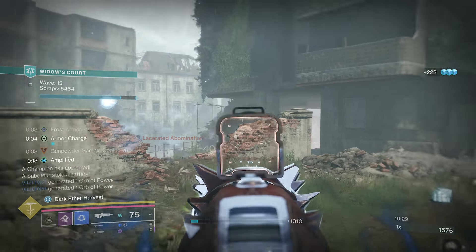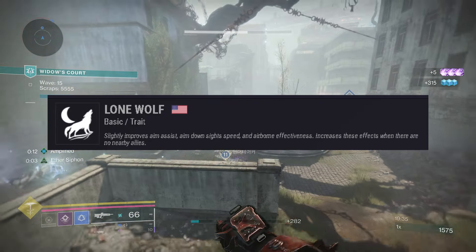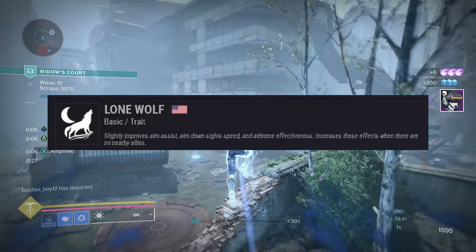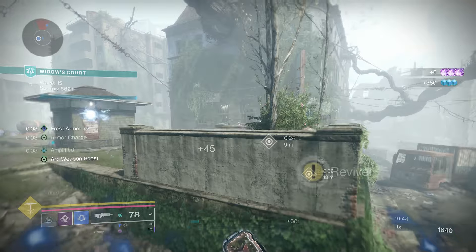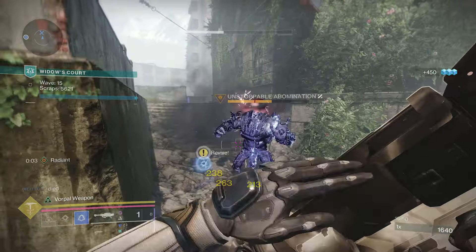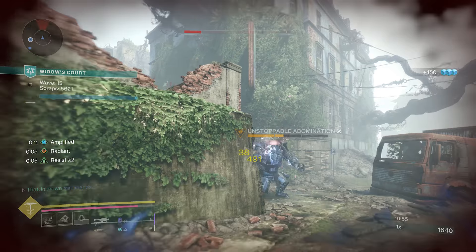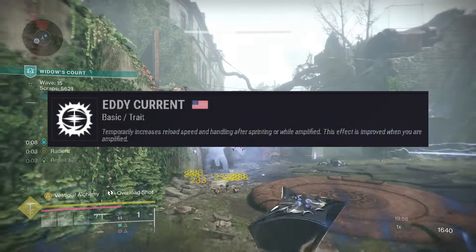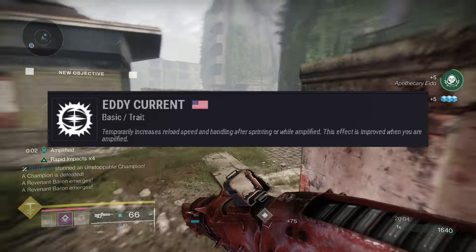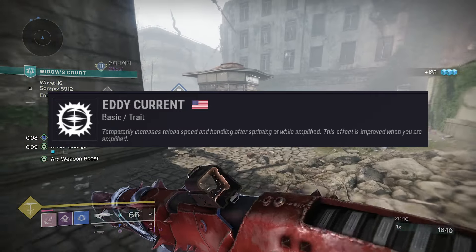The Vantage Point has okay handling — not super low but not super quick either. So you could make To the Pain work, but it's definitely not the best perk. Next is another new one: Lone Wolf, which increases aim assist, aim-down-sight speed, and airborne effectiveness, with even greater bonuses when no allies are nearby. I could see this being really good in Competitive or Trials but not in 6v6. The final perk in this slot is Eddy Current, which gives increased reload and handling after sprinting or while amplified — great in arc builds, but otherwise skip it.